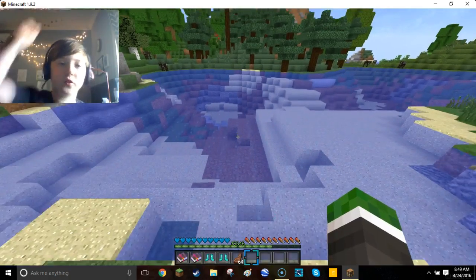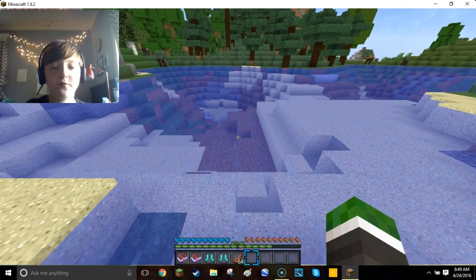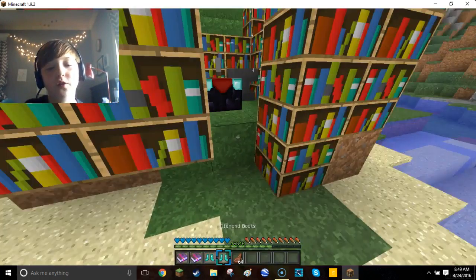So if you have Frostwalker on your boots and you jump off a cliff and land in the water, you're not just going to die because you hit ice. But if you just walk off of land, it's very useful, actually.